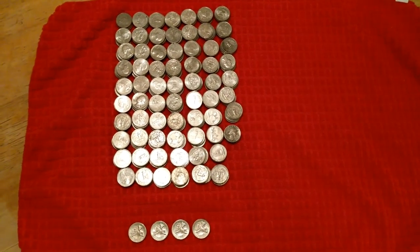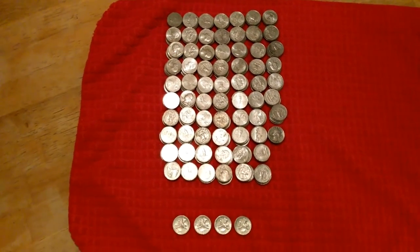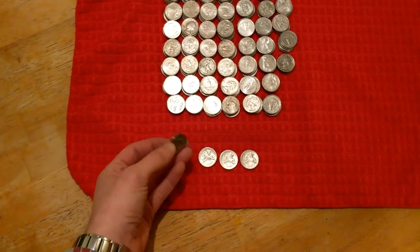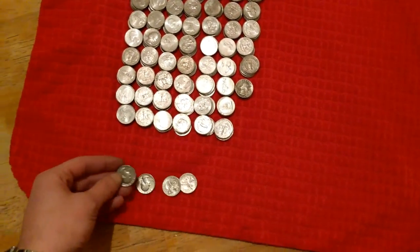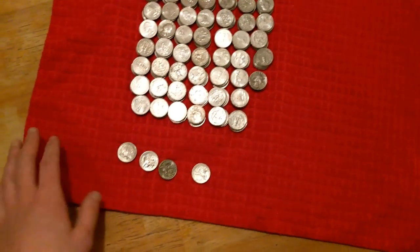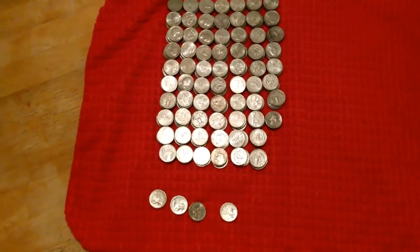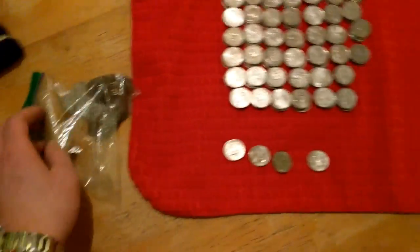There you have it — these are rows of ten, then eight, and then four bicentennial quarters I found. You can sell those on eBay — like five for a couple bucks — so you can make a little extra profit finding bicentennial quarters. If you're lucky enough to eventually find a silver quarter, that's worth a few bucks too, so just something else to look out for. The total was $69, including one dollar in bicentennial quarters.